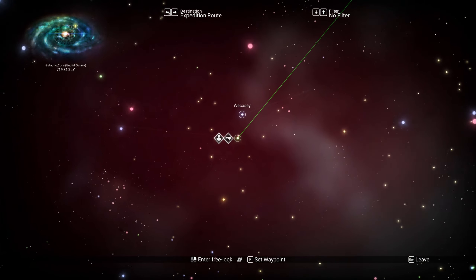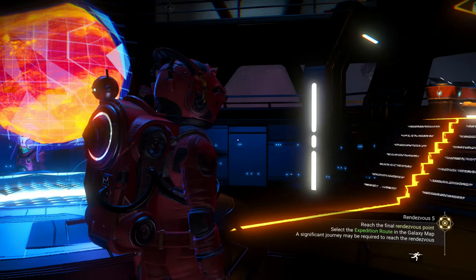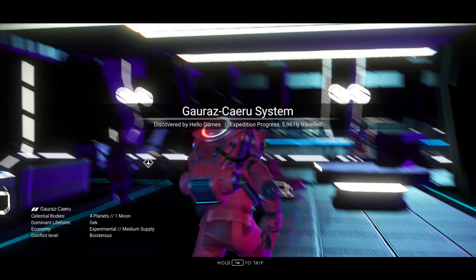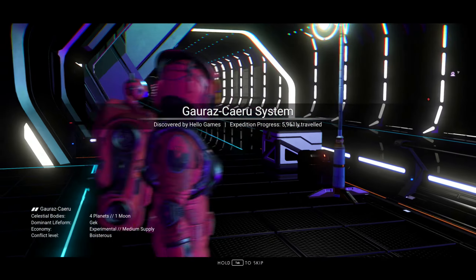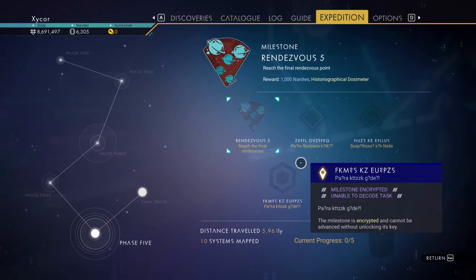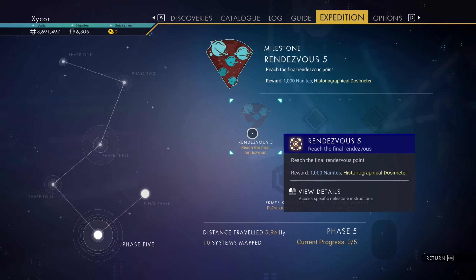I've got to go to the space station here first to actually get to a teleporter. Okay, finally back here. I believe this is the system I've got to the 5th rendezvous point. I think this is it.